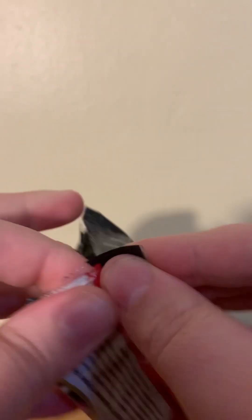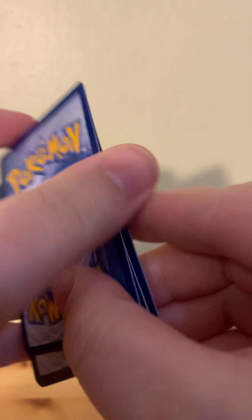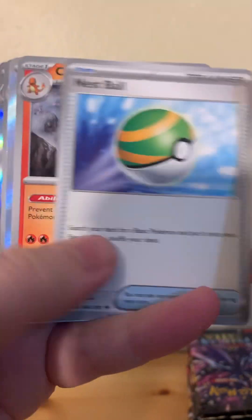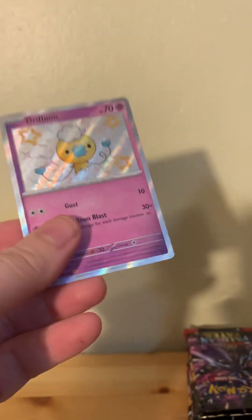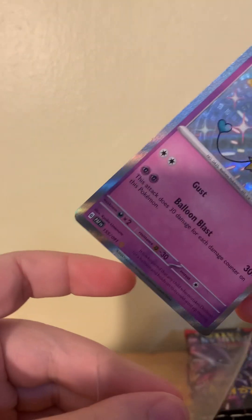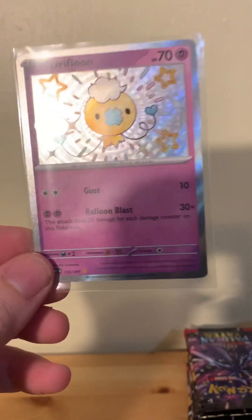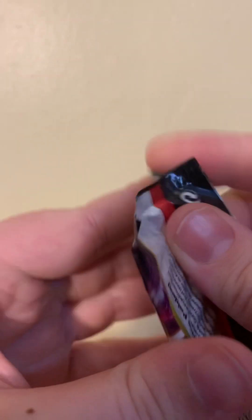Next pack. Fire, Water — I think that's the first water we've seen. Drifblim. Have one of these as well. Hopefully we'll find a Pokémon I don't have in Shiny. Alright, this is the third ETB pack.